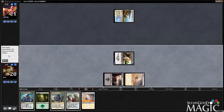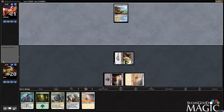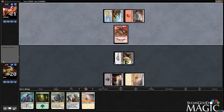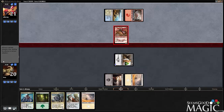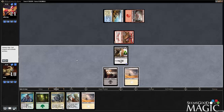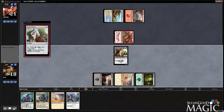So now we've got turn-four Ivory Tusk Fortress, which is pretty bonkers. We even get to board wipe with Death Frenzy at some point for some nice value as well. I forgot how good the students are with Death Frenzy too. I think Death Frenzy was definitely the right main deck choice. So now we go banner, pass.